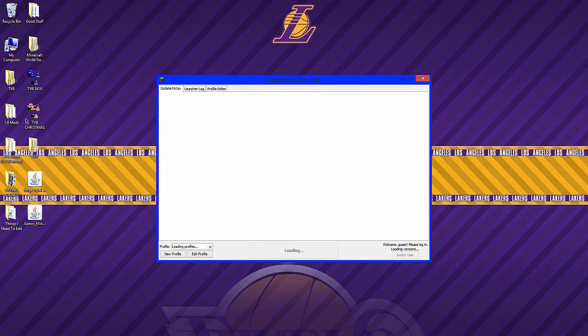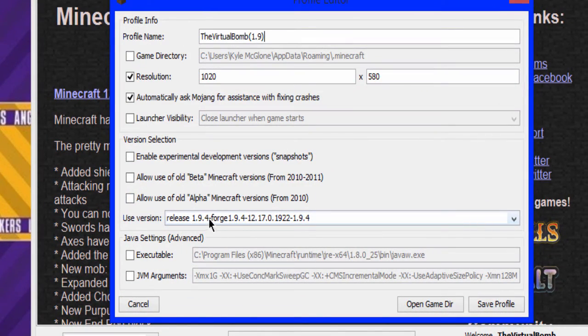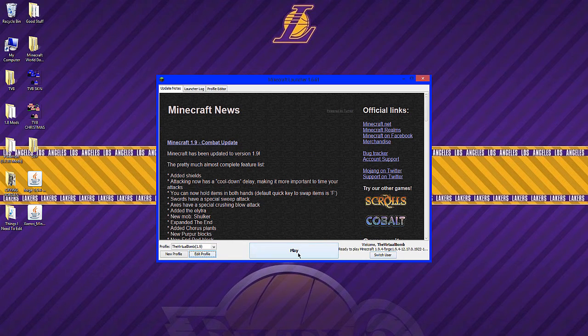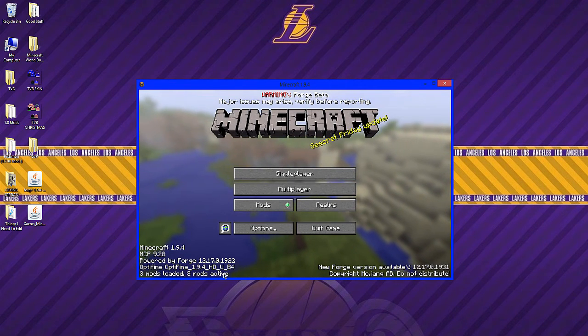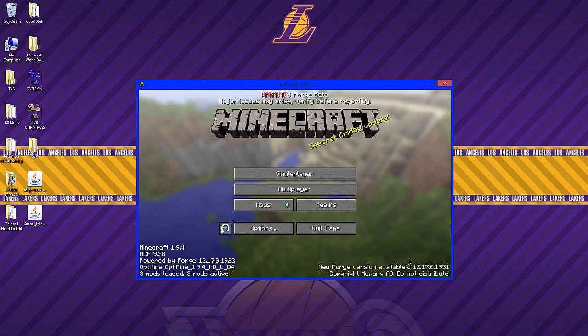Now open up Minecraft, press edit profile, and make sure you have selected release 1.9.4 Forge. It might be showing 1.9.4 without Forge — scroll all the way down and it should be right there: 1.9.4. Save profile, then select play. Forge is loading everything up and there you go — Forge is installed with three mods: the coder pack, Minecraft Forge, and Minecraft Forge mod loader. Now press quit game.